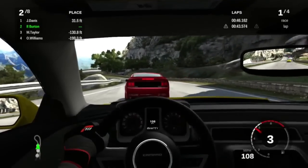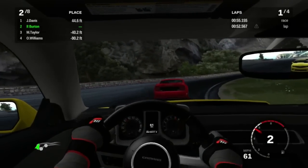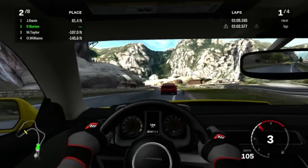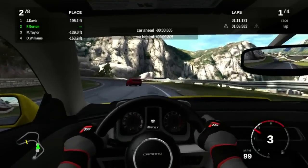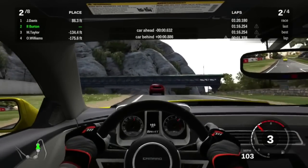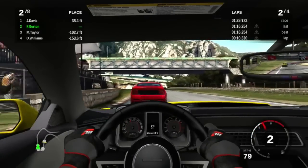He tapped the brakes — not going to go for a move here, just going to file in behind him and take it easy. Davis is going to attempt to drive away — that's what's going to happen. This track's pretty — this is Camino Viejo de Montserrat, it's a fantasy track. Why do I drive Bumblebee? Because I like Transformers.